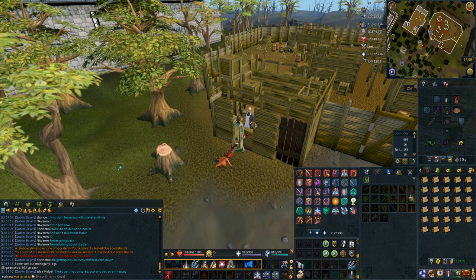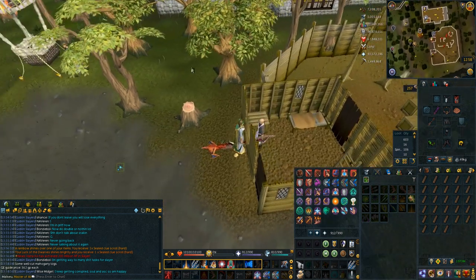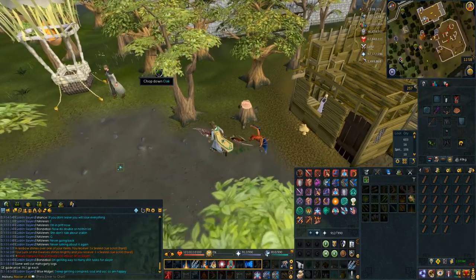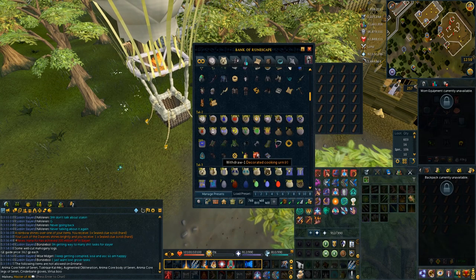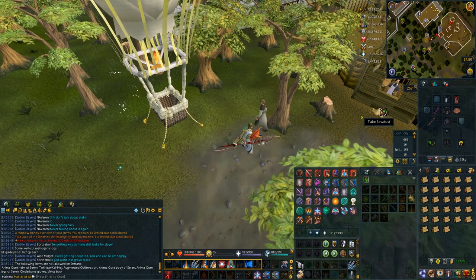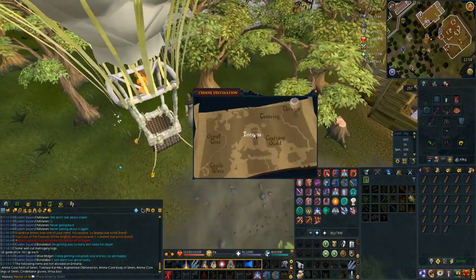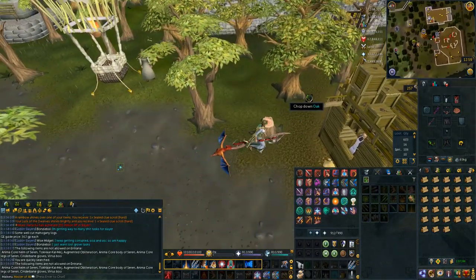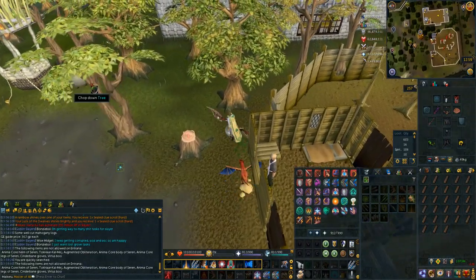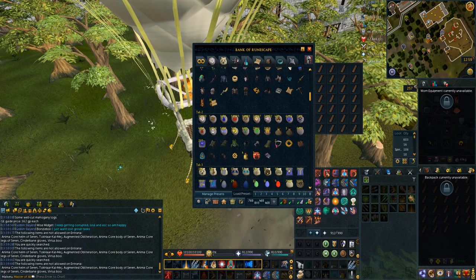This one is more of a tip for Iron Men rather than mains. If you go to the Varrock Lumberyard, you can make your mahogany planks there, but there's no bank close by — or so you'd think. The balloon network can act as a bank. If you try to fly with it and select Entrana, it will say you can't take these items onto Entrana and give you a bank interface. This allows you to bank your planks, get out the mahogany logs you need, and continuously make planks — that bank interface is literally five steps away. You do need access to the balloon transport system via the Enlightened Journey quest, and that's the only requirement. It's great for Iron Men training construction who need planks.